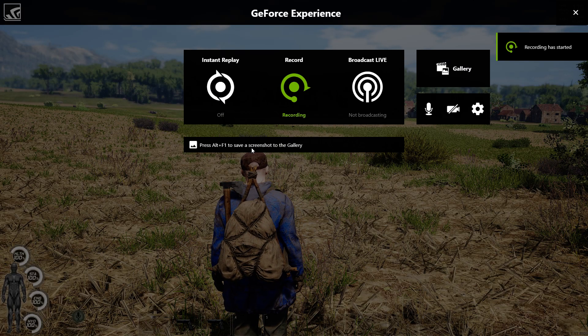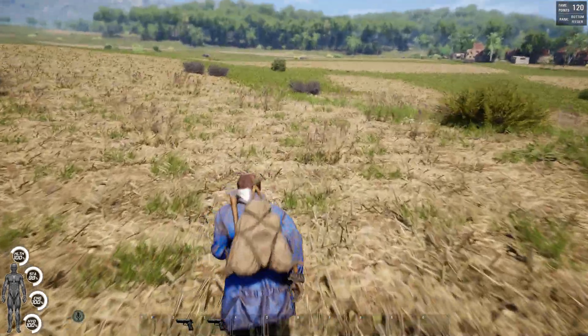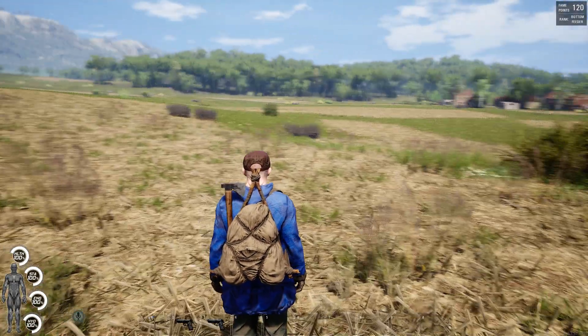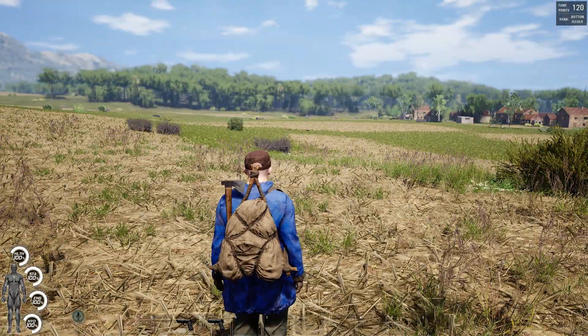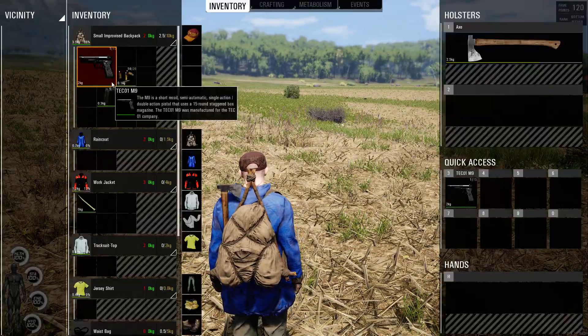Hey guys, welcome to Cracker Zack's channel. I just wanted to go over another feature in SCUM that maybe a lot of you don't know if you're still learning — and it's how to reload your gun. So maybe you're new, maybe you're just starting out, you found your first weapon and you're like, how do I do this?